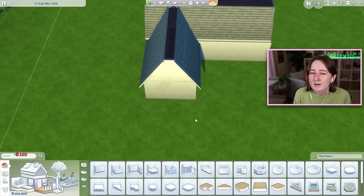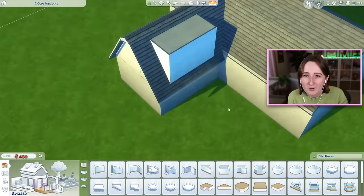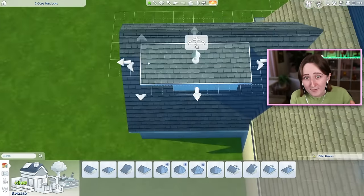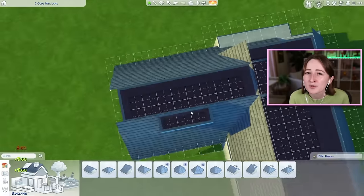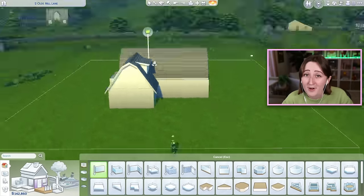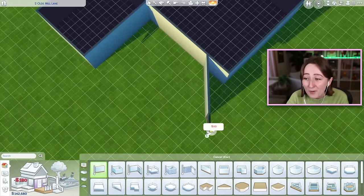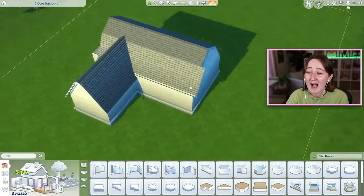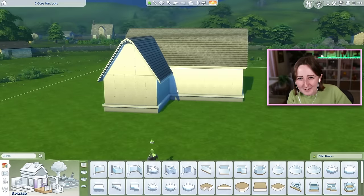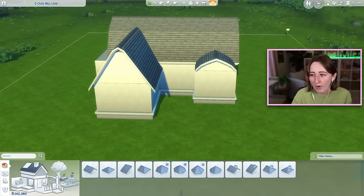They've got the computer whiz aspiration and are meant to be interested in video games and programming. The other half of this generation is that you're supposed to accept every invitation to parties or outings with other sims, which in hindsight is an extremely annoying rule, but I wrote this in like 2017 — I was a child, I was annoying.